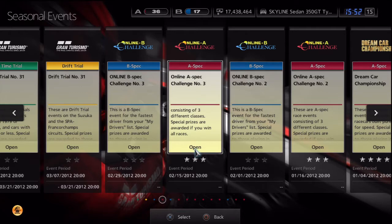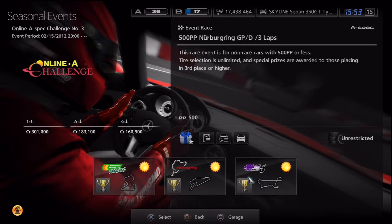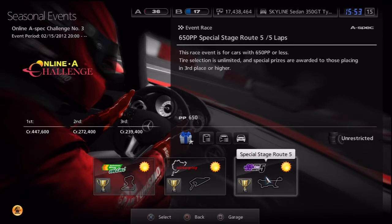I think the best way is if you log in consecutively for five days you'll get 200% earnings. So what you want to do is the Online A-Spec Challenge. It's actually really easy — you don't need a whole lot of money to win, but it's nice to have good cars. I did Special Stage Route 5 in the Online A-Spec Challenge number three a few times. It takes about less than 10 minutes and you make almost a million credits.